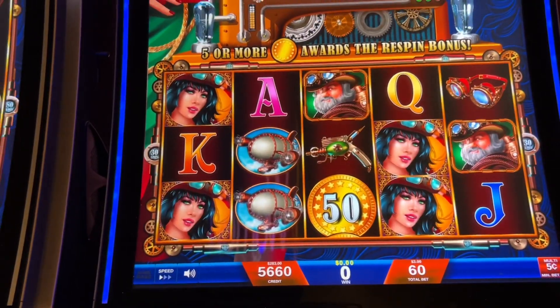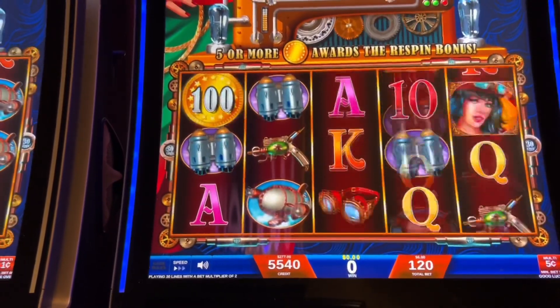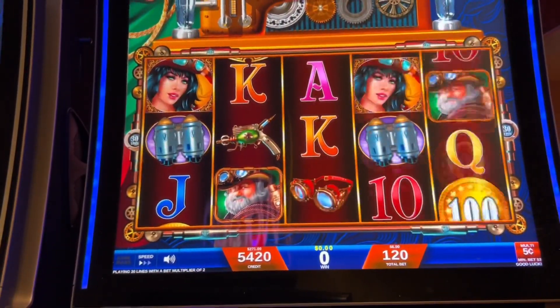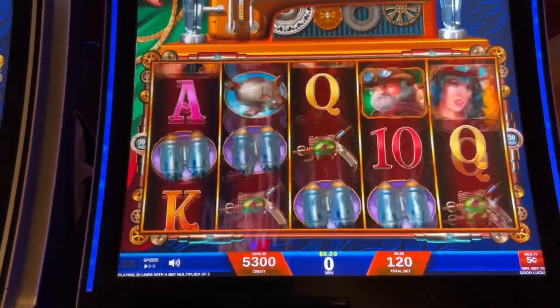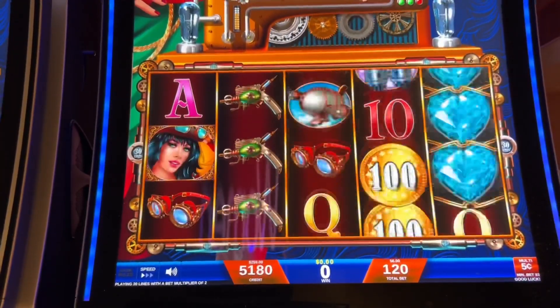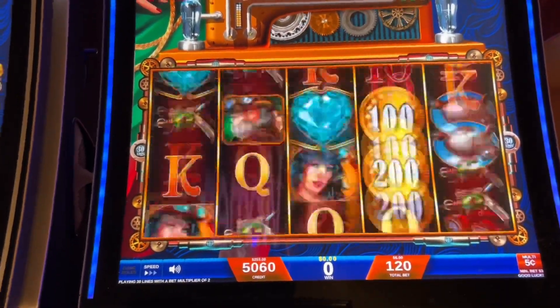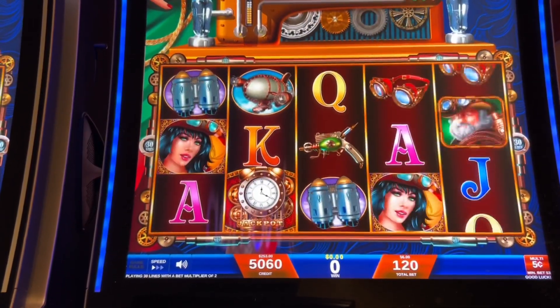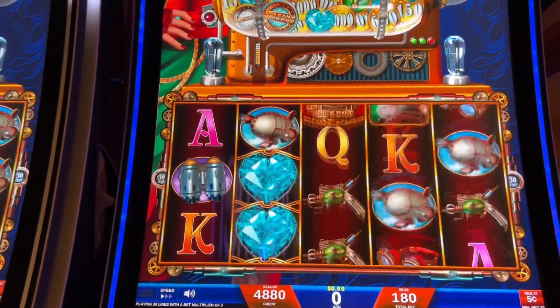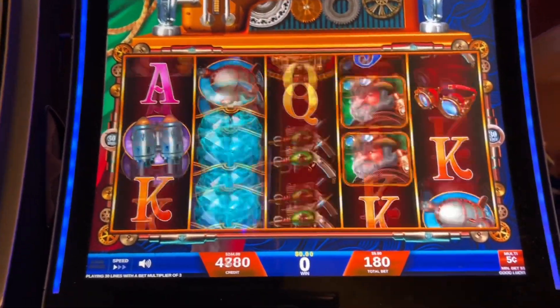All right, let's up the bet to $6. Nothing so far. A couple more spins at $6. Let's see what happens. Let's do two spins at $9. And one more spin.